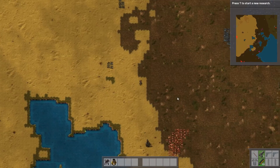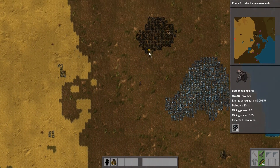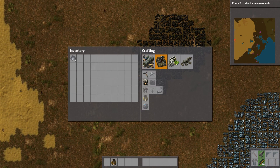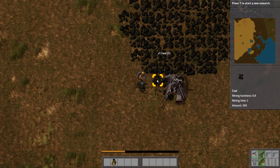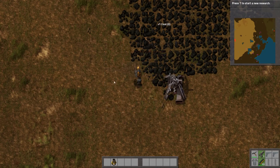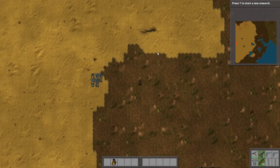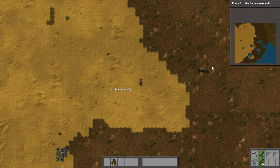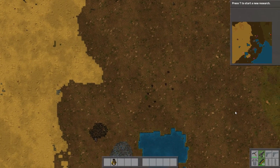Let's get ourselves some coal up here and place a burner mining drill down here on the coal. Let's mine some stuff and make ourselves an iron axe. Let's chuck a few in here and that guy will start running. Then let's go and find ourselves some trees - there are some here which is nice. Let's mine these guys up and see if there are any more around.